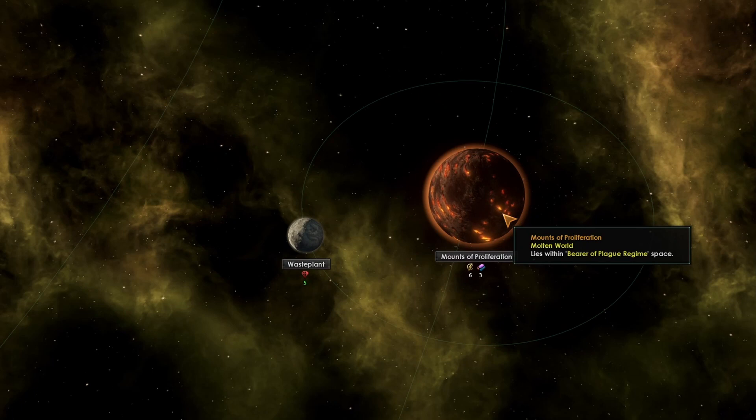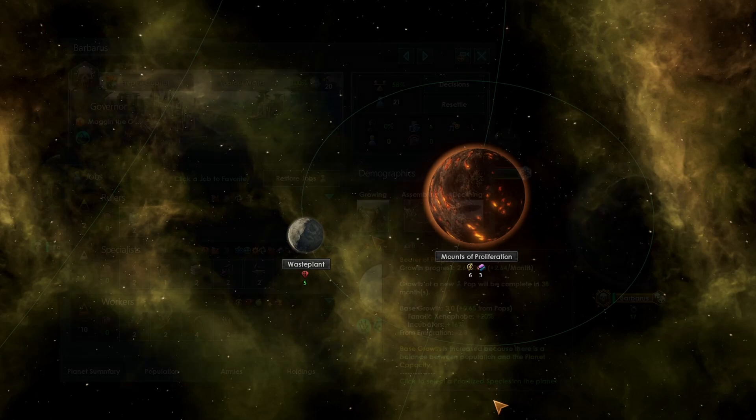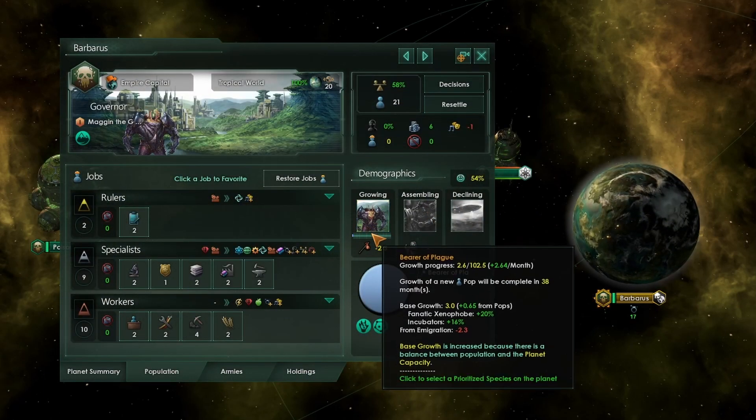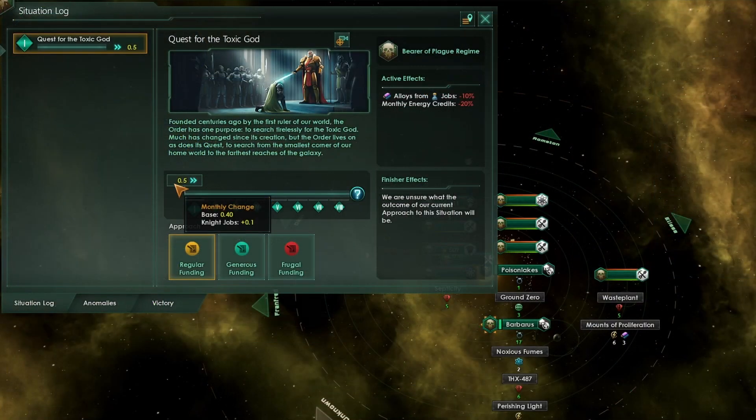Your home system will have a single planet or asteroid in there with 6 energy and 3 alloys. I'd recommend you spend your 100 minerals at the start of the game building a mining station there straight away because we are going to need those resources. Even at 21 pops we're still getting plus 16% pop growth from incubators. On the other hand, our habitat at 4 pops is getting plus 30% from incubators. When we look at our bonuses from fanatic xenophobe as well, that is totaling plus 50%.